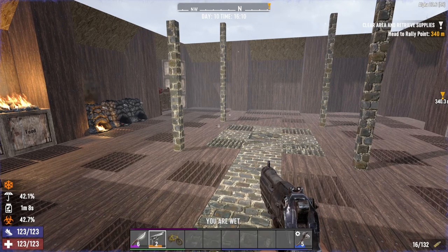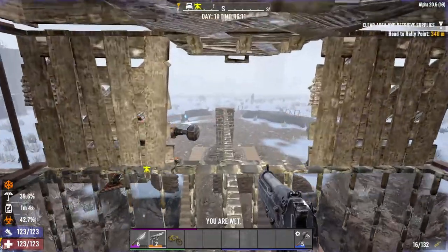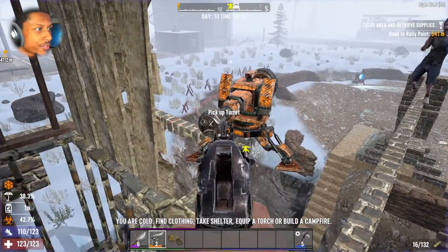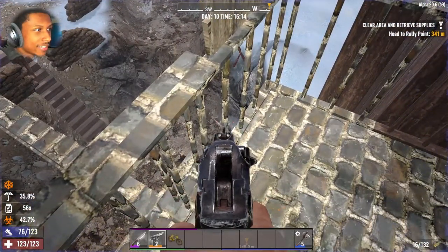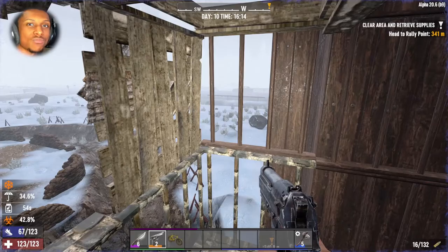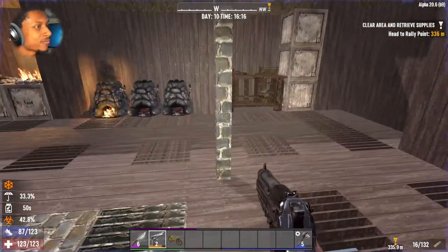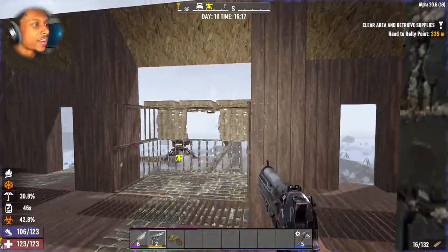Hey, what's up ladies and gentlemen, welcome back to another episode of Seven Days to Die. Thank you guys for tuning in and watching. As we witness a zombie get plummered by Mr. Robotic Man — hit him again, hit him again — works like a charm. Welcome back to another episode; I haven't played the series in a long time and I missed it, so we're gonna keep working on it.